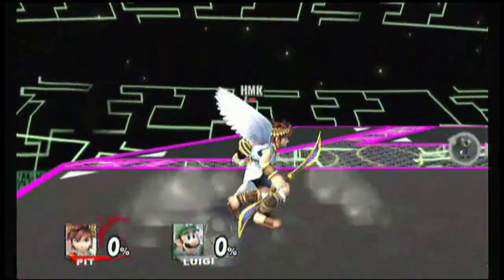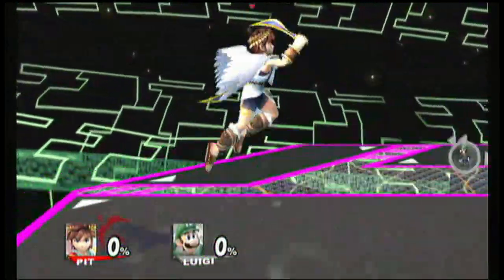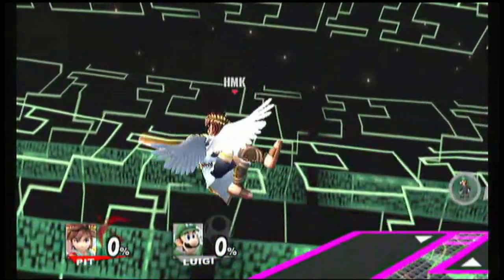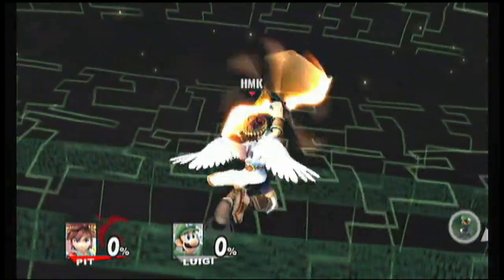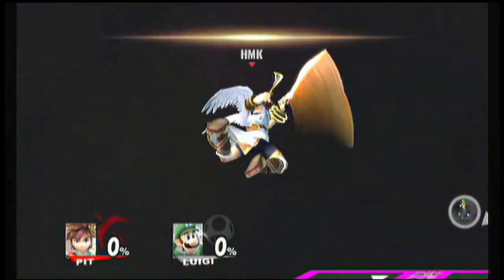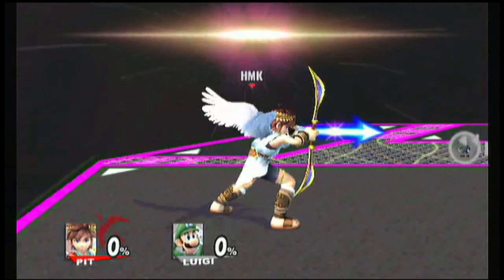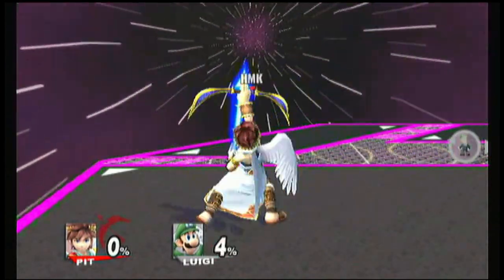His neutral A windmill — back in Brawl it kept going, but in Project M it stops after about four spins. We still have the elbow slash and the forward slash. Same with the up windmill — it spins about three times and doesn't continue. We also have the down swipe, which looks like it has a bit more reach. And we still have the light arrows to control whatever you want.